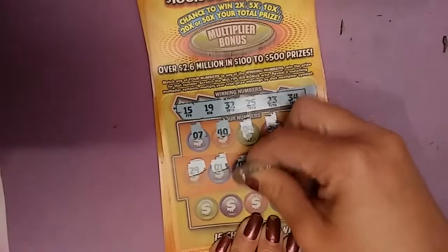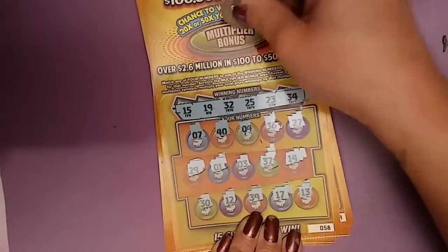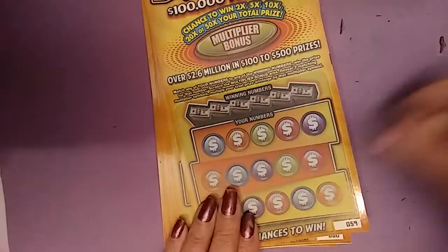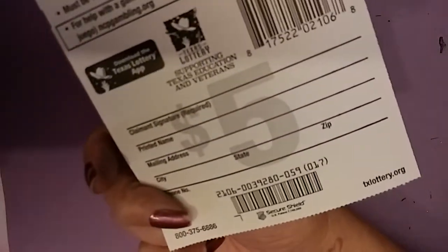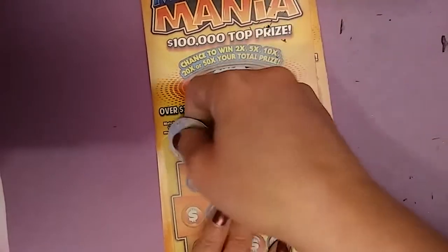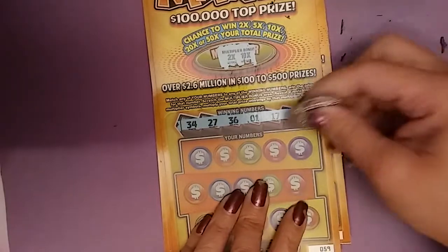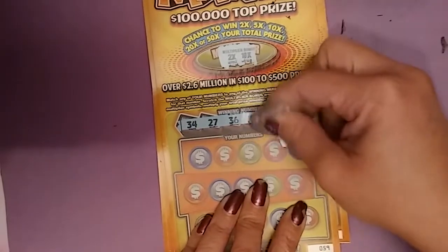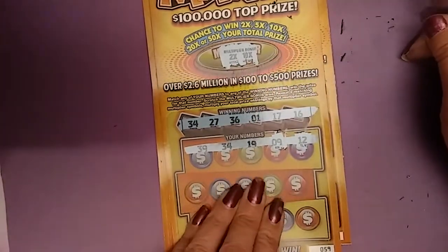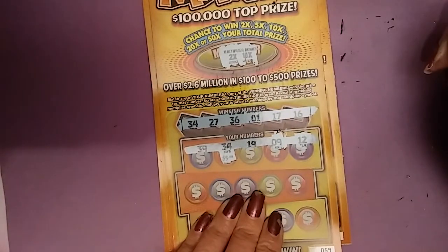Ticket 59, code 0039280 - nope. Maybe we'll get something down here: 34, 27, 36, 1, 6, 17, 16, 12, 9. Let's do this: 39, 34, 5, 19, 9, 12.